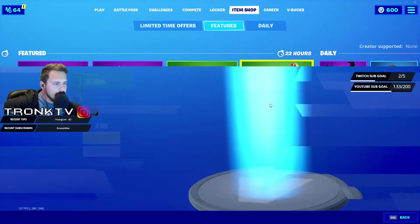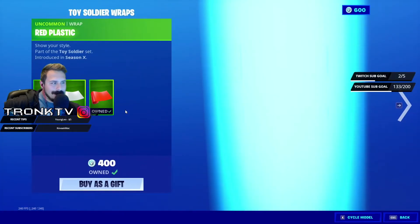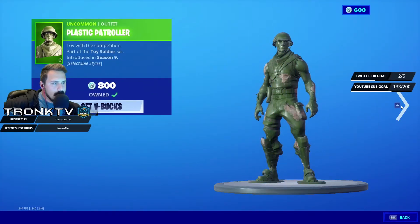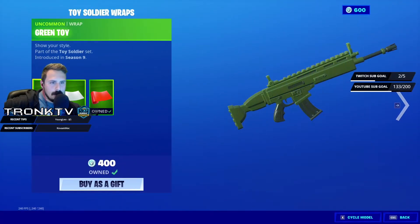Moving on, we have the Toy Trooper set with female and male variants. I'm not a big fan of the dirt splotches on them — it kind of ruined the skin a little bit for me. It's still dope, but I like a more clean, pristine look. We also have the Toy wraps in green, gray, and red — pretty dope for 400 V-Bucks, pretty good deal.